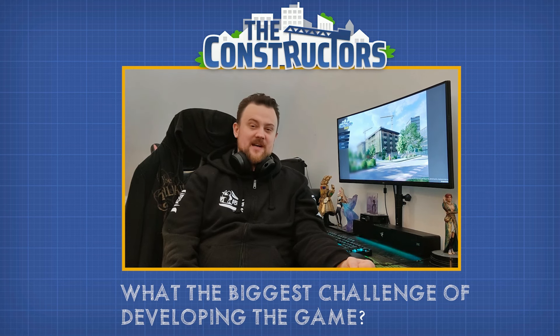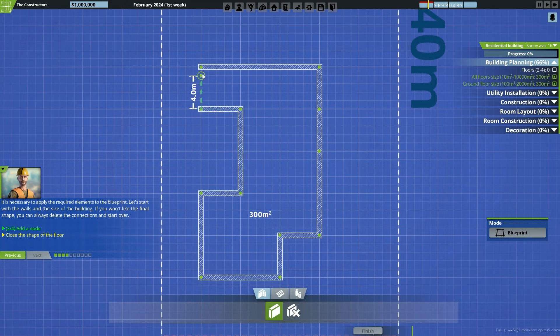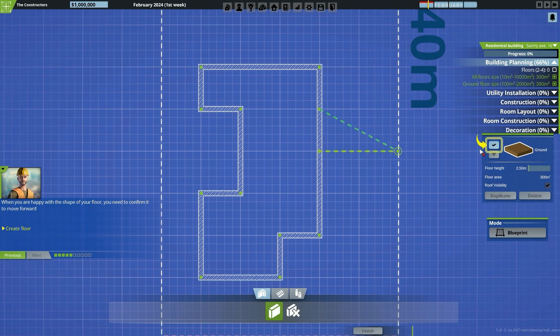In the demo we have provided, there are two elements we are most proud of. The first is our blueprint system, which allows you to design and prepare plans for the building you would like to raise.